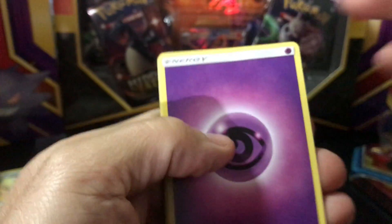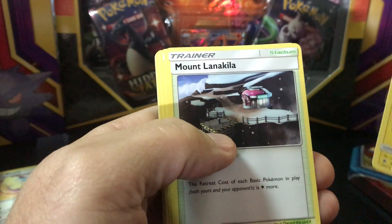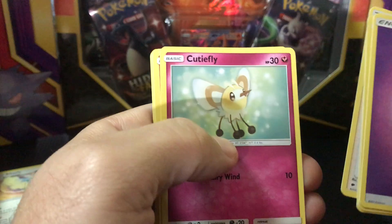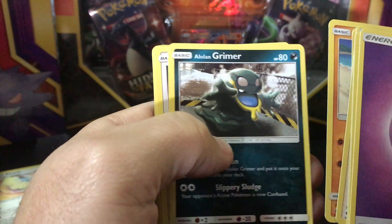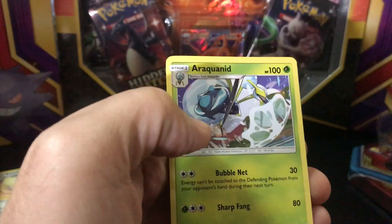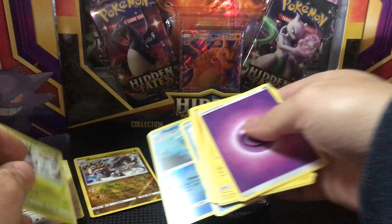Alright, got energy, Electabuzz, Miltank, Lunala, Cowie, Cutiefly, Viola, Luvdisc, Grimer, Woobat, Horsea, and Cedra. Aqua Admin non-holo.